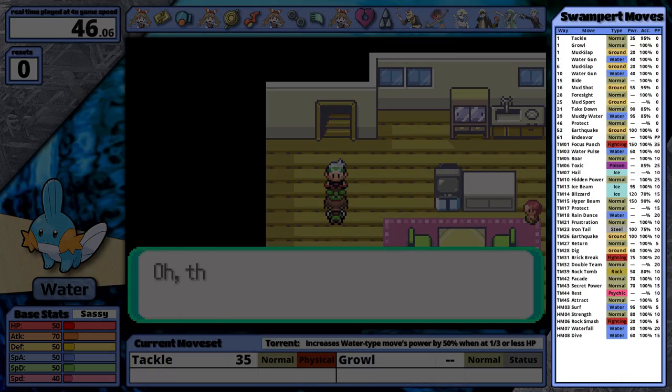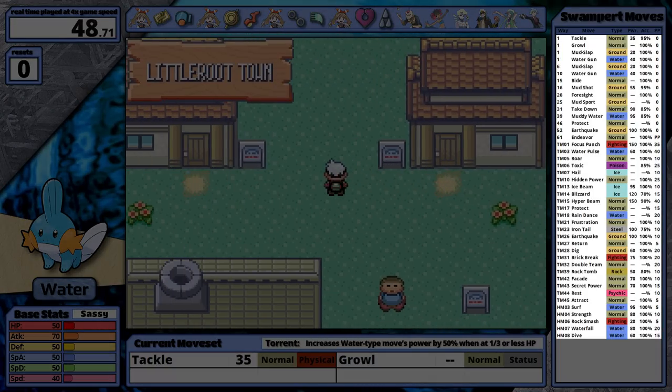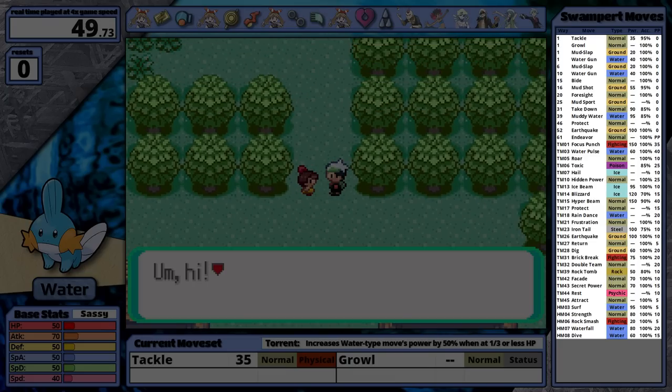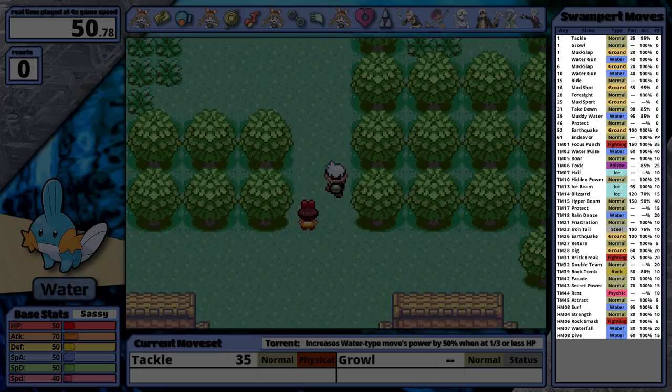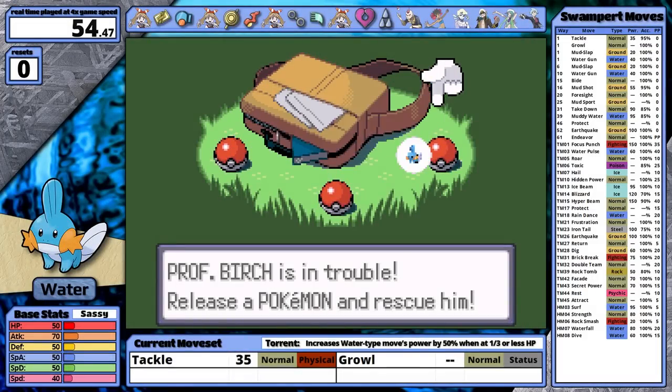Here are some of the notable moves on its move set, and there are quite a few — I'm going to try to get through this in one breath: Mudslap, Mudshot, Take Down, Muddy Water, Protect, Earthquake, Water Pulse, Hidden Power, Ice Beam, Blizzard, Hyper Beam, Rain Dance, Iron Tail, Return, Dig, Brick Break, Rock Tomb, Secret Power, Rest, and Surf. That's a lot of moves.